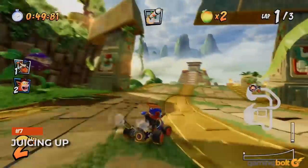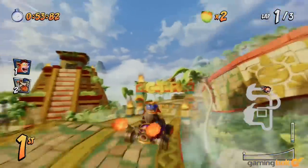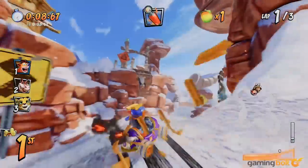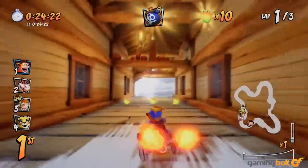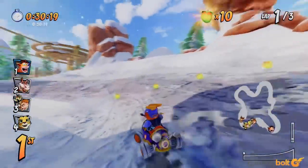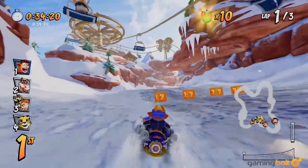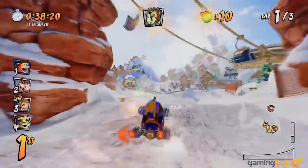Collecting Wumpa Fruit in Crash Team Racing is something you're going to want to keep doing, because it directly affects your performance in a race. When you have the highest number of Wumpa Fruit possible — which is 10 — you become juiced up. Not only does this increase your top speed, it also lets you use more powerful versions of items. So beakers become red beakers, TNT crates become nitro crates and explode immediately upon impact, and so on and so forth.